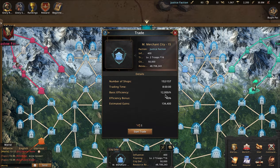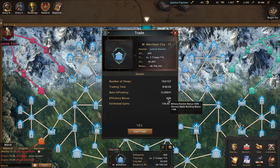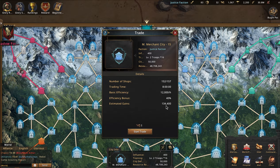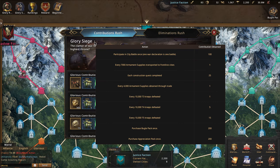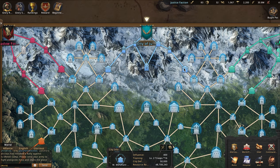For trade at the medium merchant: there are five shops open, you can do a total of 157, it takes eight hours, with a base efficiency of 12,000 resources per hour. I'm getting a 40% bonus — 30% from being in a logistics position, plus 10% from having the caravan. My total gains would be 134,400 resources going to my total faction supplies. Dividing 134,000 by the 4,000 aramint supplies per point threshold, that's a little over 30 contribution points for one marching bugle.